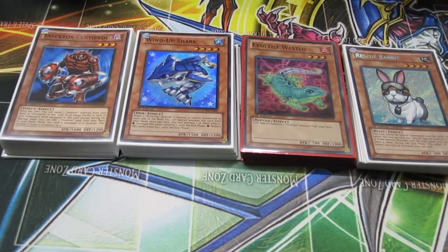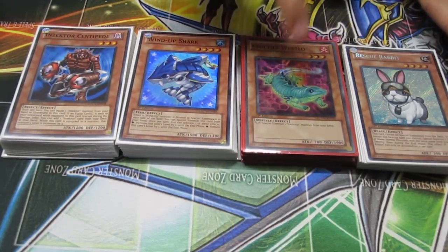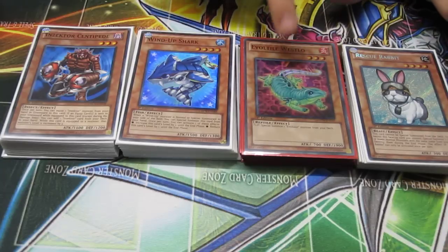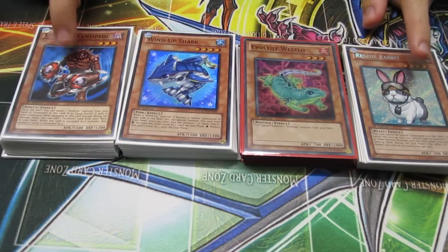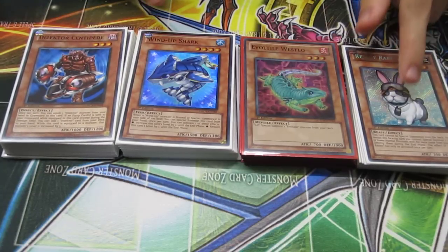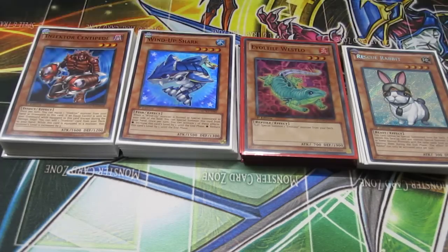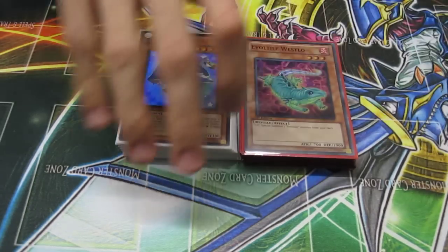The engines I've managed to come up with are Inzectors, Wind-Ups, Evol — it hasn't worked as well as the rest of these, but I thought I'd include it in the video — and Rescue Rabbit. Ping himself tested Inzectors in the side of Rabbit, siding out of Rabbit into Inzectors, which is a perfect switch because they're so different and people side in for Rabbit and will be completely blown away by the Inzectors. Anyway, let's get into the main first and then I'll show you the sides.